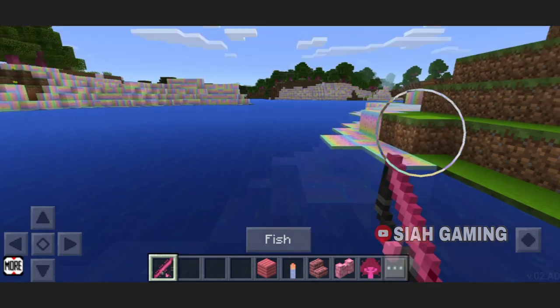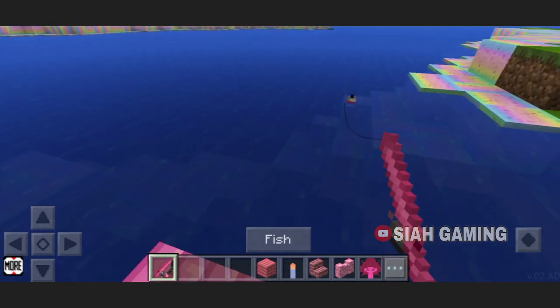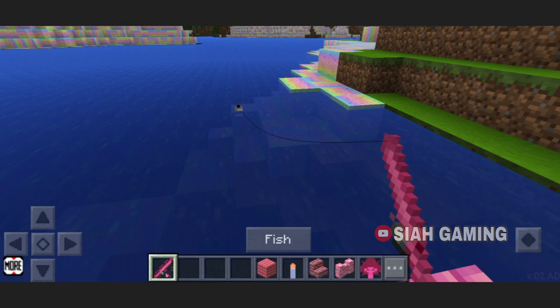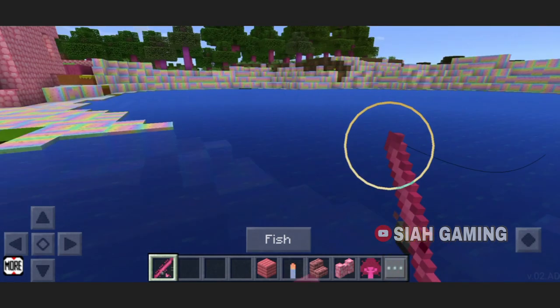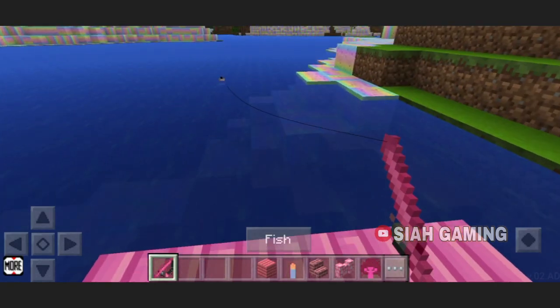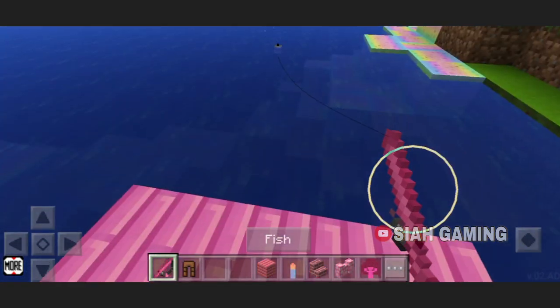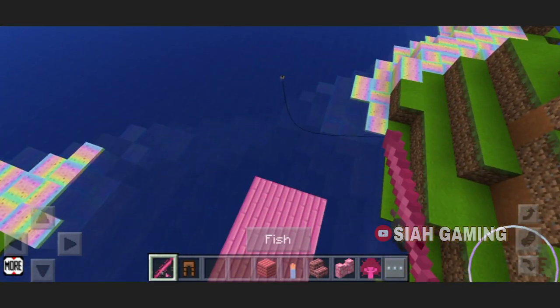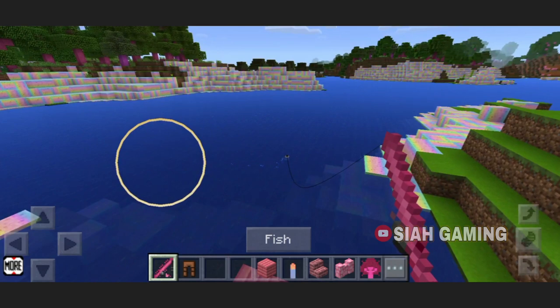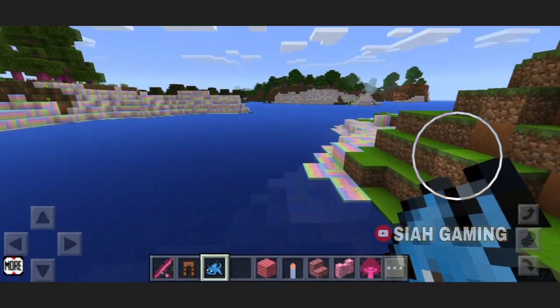Now let's go right here — you'll see this thing. You will just wait. It's a very long time to wait, but if you see bubbles on the fishing rod, I think there will be a fish. And that's how to use a fishing rod.